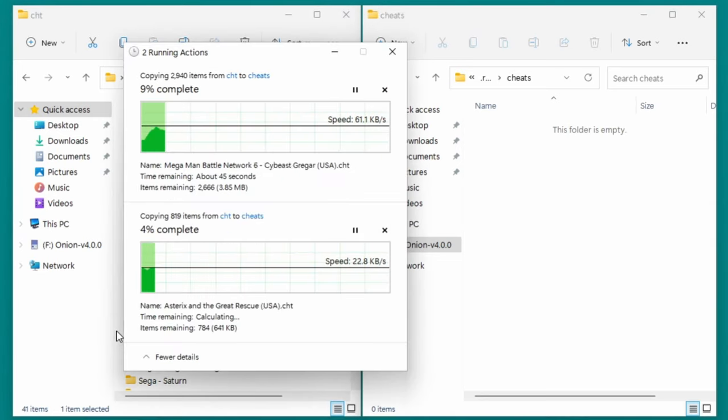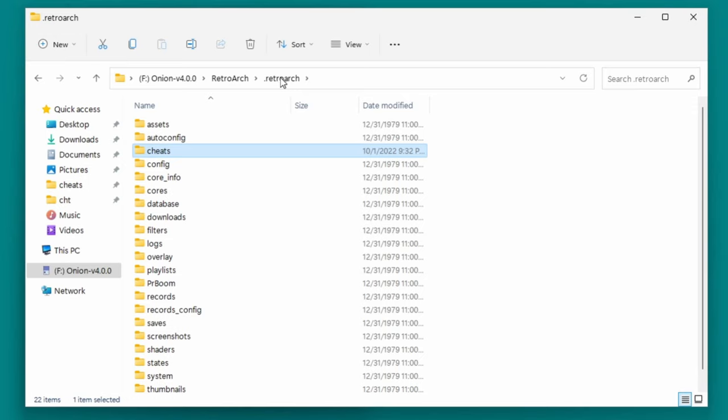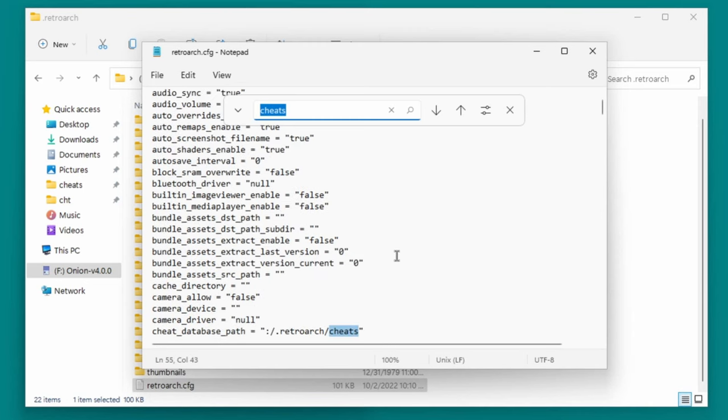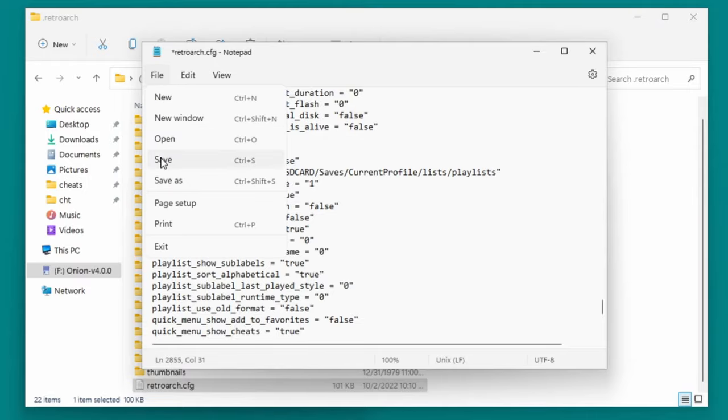It can take quite a while depending on the number of files. When you're ready, go back so that you're in the .retroarch folder, then open the file called retroarch.cfg. Hit Ctrl+F, or Command+F on Mac, and search for Cheats. You'll eventually find an entry in the list called Quick Menu Show Cheats. Change False to True, bearing in mind the quotation marks, and then save the file.